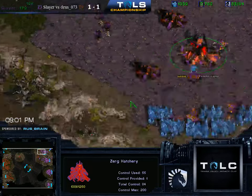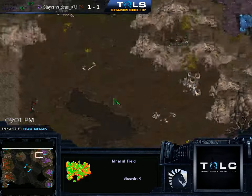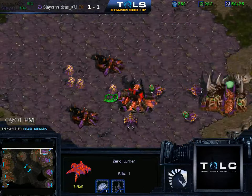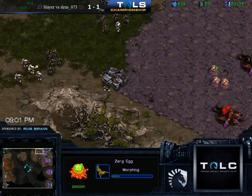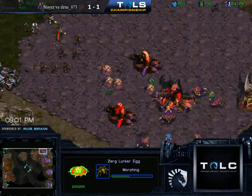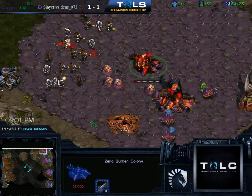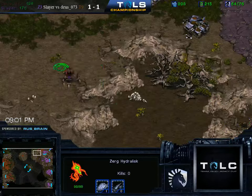He doesn't actually have a Defiler up at the third, and he hasn't actually mined out the back mineral, so he can't transfer one over — which is a little bit of a problem. He's making one now because he realizes his mistake, but that's actually quite a big mistake. He really should have mined out that back mineral earlier so he could transfer units, or at least built a Nidus Canal. He has neither, and now this base is going to fall.